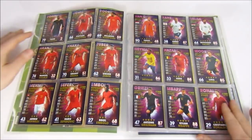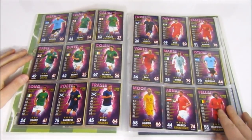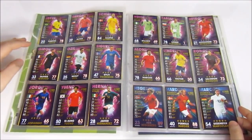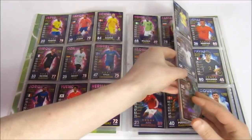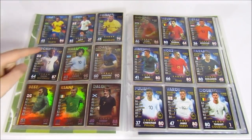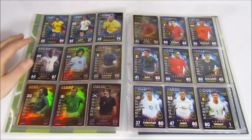Then we have the International Stars — stars from international teams. It was nice to see some unexpected inclusions. Then the Women's Superstars — a nice inclusion. Then Legends, which were my favourite part. They're not something we've had much of in the past, so it was great to see: Ronaldo, Beckham, Maradona, Zidane, Best, Keane, Dalglish, and Giggs as the legends.